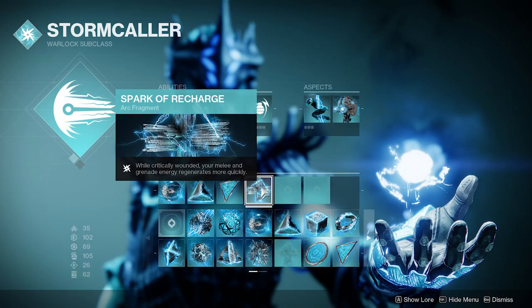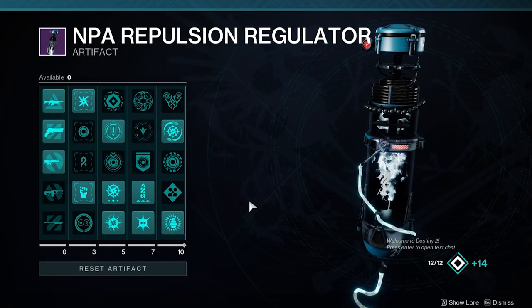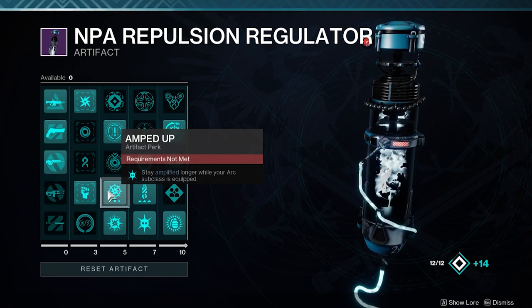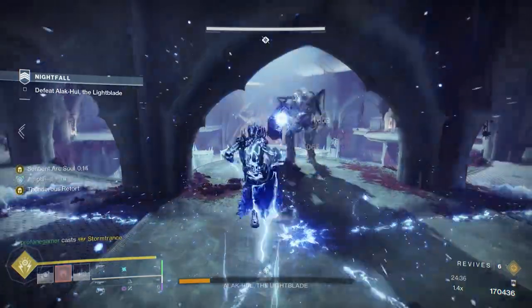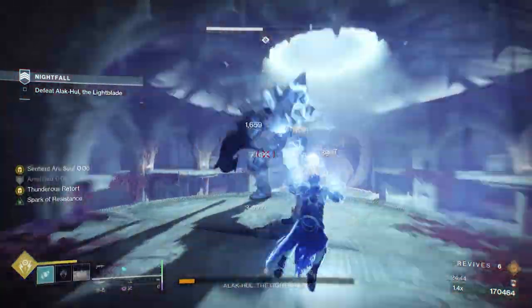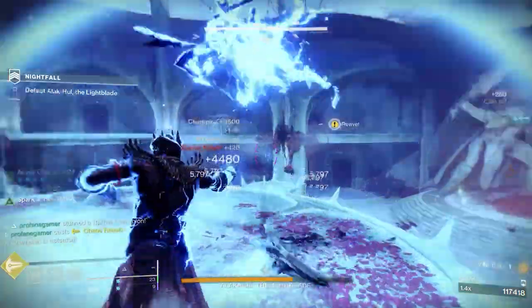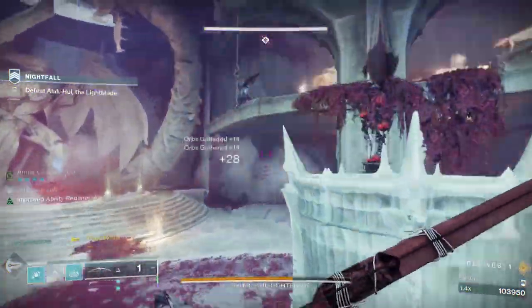Now that we've addressed our Arc subclass, let's take a look at the new goodies that this season's artifact provides. We're using Authorized Melee and Authorized Arc mods, which are going to passively provide a reduction in energy cost for all armor mods associated with Arc and melee abilities. We're using Amped Up, which extends our amplified time to 20 seconds. And we're using Electric Armor, which grants an additional 30% resistance to all sources of damage when we are amplified. This will stack on top of the resistance bonus from Spark of Resistance. We're using Thunderous Retort, which provides a 30% increase in super damage when we cast our super while amplified or while critically wounded. This will greatly improve the damage output of Chaos Reach, which is already a fantastic super option to mount champions and mini-bosses.